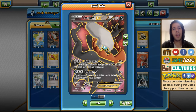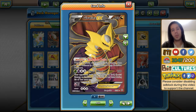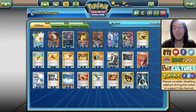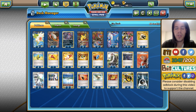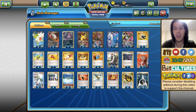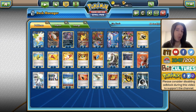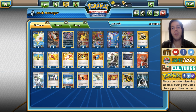As main attackers we have 2 Darkrai EX — I'm really surprised he only runs 2 — and 2 Giratina EX, which combines really well with Darkrai as you can attach Double Dragon Energies, effectively adding 40 damage to whatever Darkrai is doing. Only 2 Darkrai seems a bit shaky or prone to liability. I got the deck list off the official Pokemon.com site, so I'm trusting that's right. If it isn't, I apologize, but this will be the list I'll use throughout the week.